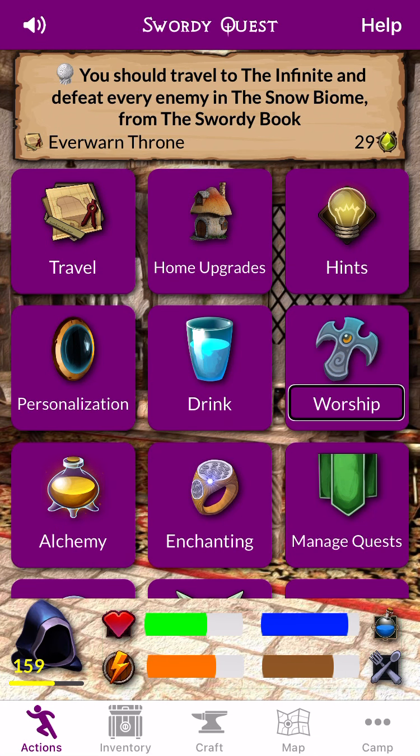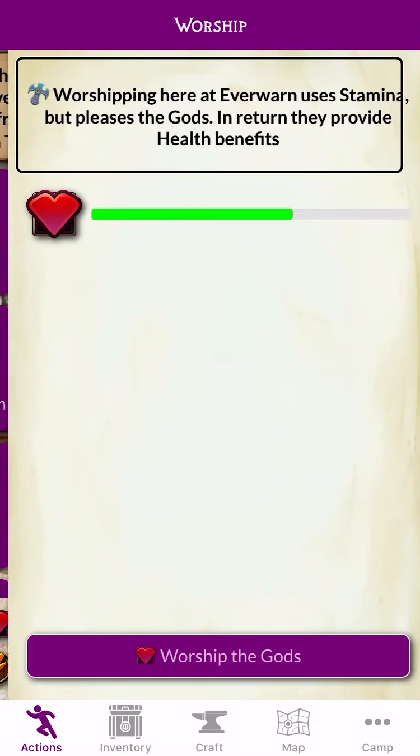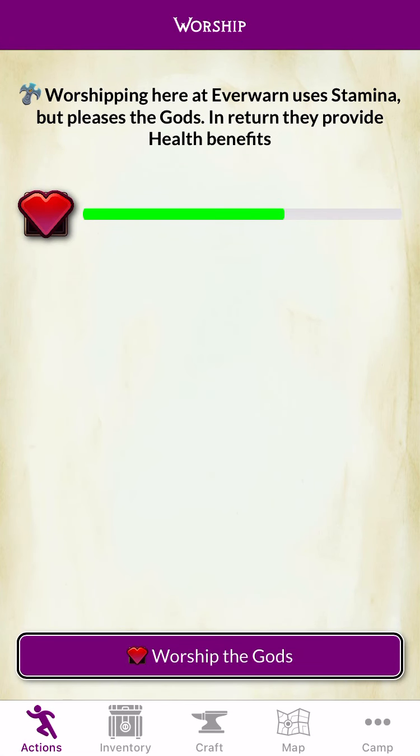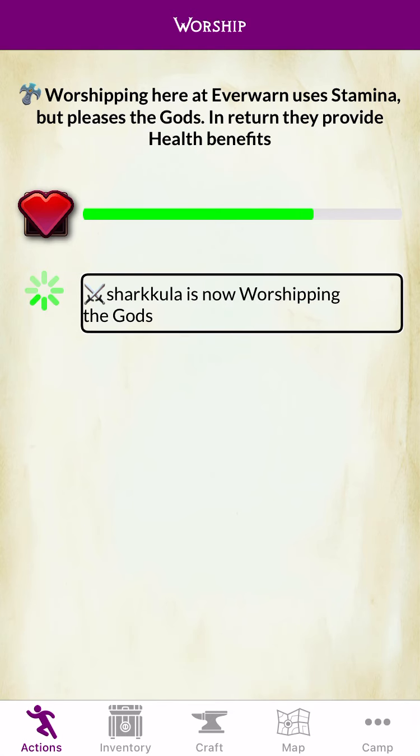Personalization. Drink. Worship. Worshiping here at Everworld. Crossed Swords — Worship the Gods. Button. Crossed Swords: Sharkula is now Worshiping the Gods.